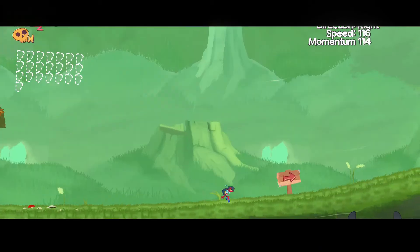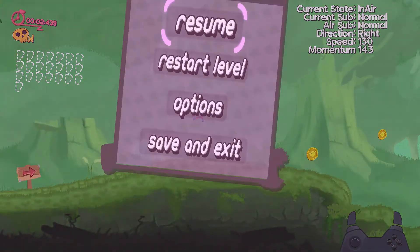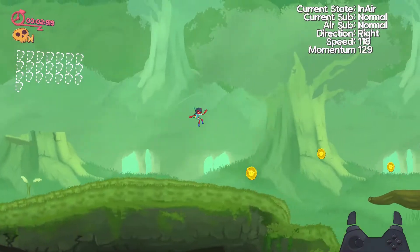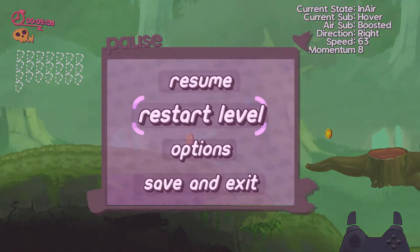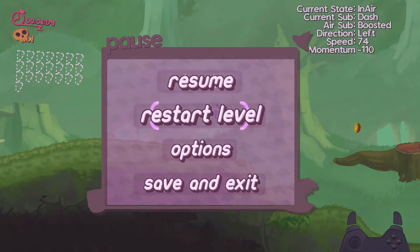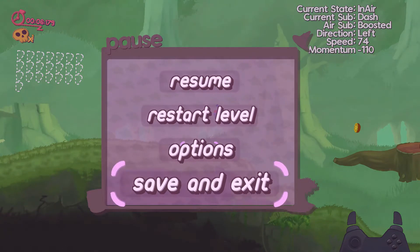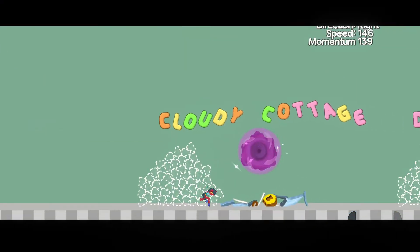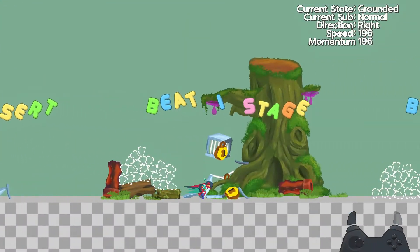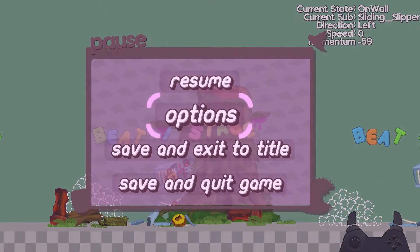When pausing, all that happens is the time is set to zero, and a pause buffer is enabled to restrict player inputs in the actual movement scripting. So you can't have any speedrun-like tech where you perform inputs whilst paused. Once paused, the player can either resume the game, access an options menu, save and quit the game, or save and return to the hub.